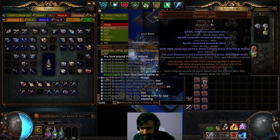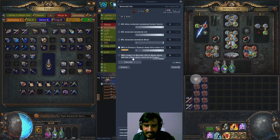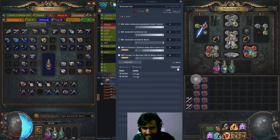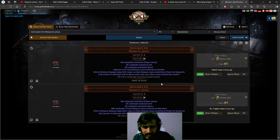Alright, let me just link all of them to the guild, then we can recheck them. Alright — 16 divines. Okay, are these triple Watcher's Eye or both? Okay, these are triple Watcher's Eye.